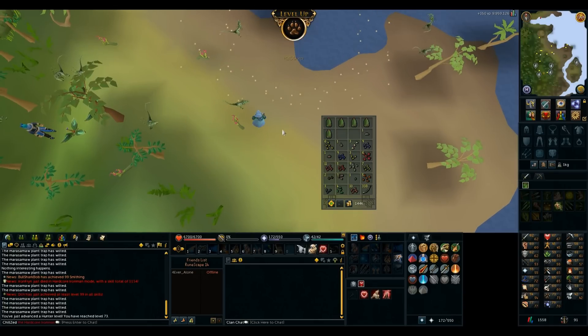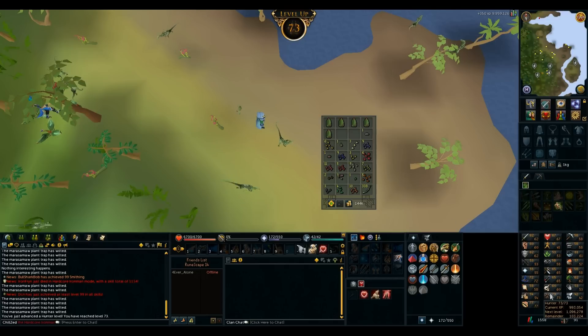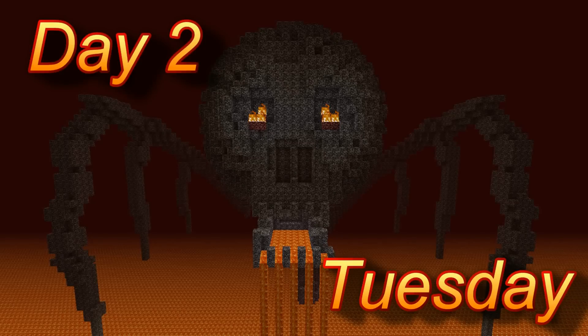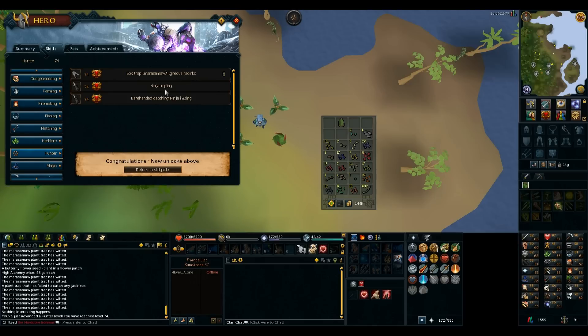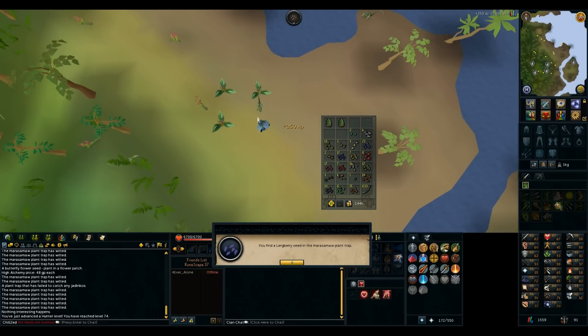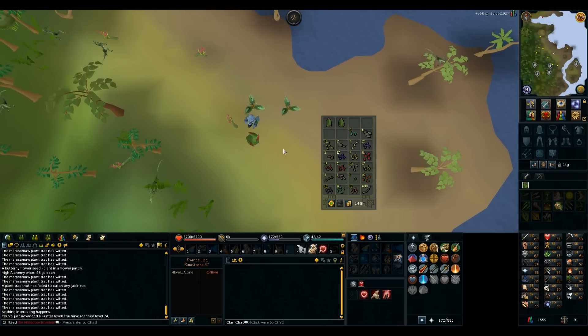Alright, 73 Hunter. I'm not getting these levels as fast as I'd like to, but I'm almost to the Igneous Jadinkos - just one more level. I'm gonna call it a day and come back tomorrow. 74 Hunter! I can now catch the Igneous Jadinko - and ninja implings as well, not bad. I'm probably gonna take a break from Hunter right now because I need to AFK some firemaking so I can do some homework and studying.